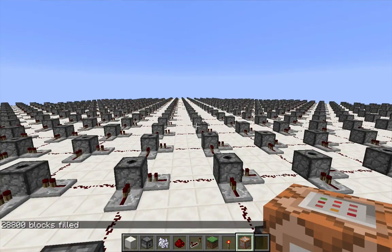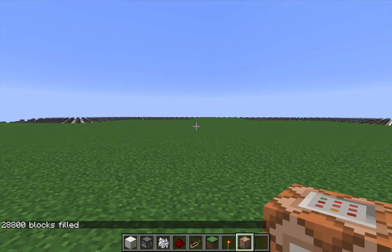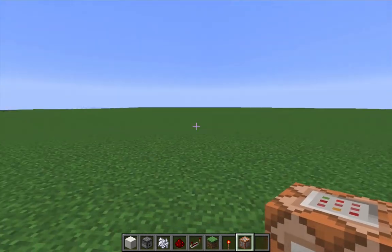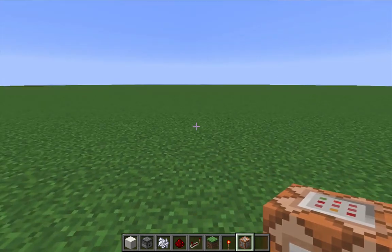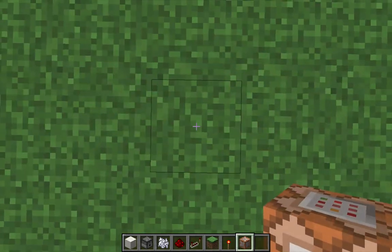Now it is time to cover the south half. The coordinates go minus 120, minus 1, to 119, minus 1, and 119. There's the south half. So now I have covered a 15 by 15 chunk area with grass. Remember, when you bone meal grass blocks, the flowers that appear are irrespective of the Y-coordinate, so I could be building this platform pretty much anywhere — it doesn't matter that I'm directly on the ground or not, because the Y-coordinate really doesn't matter.